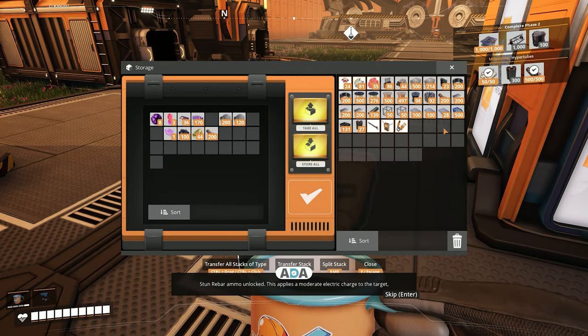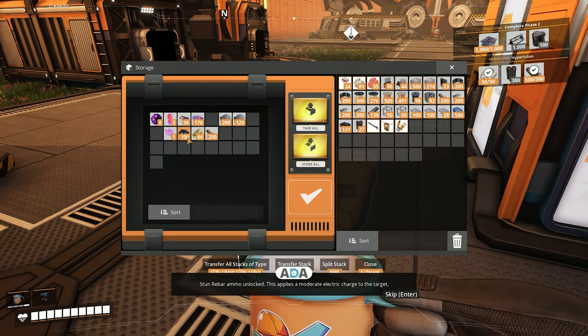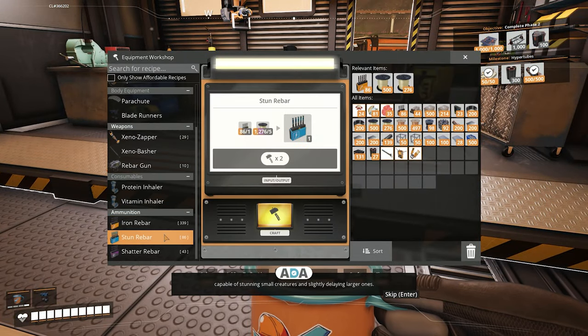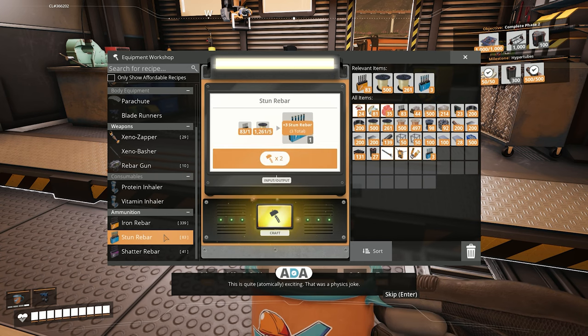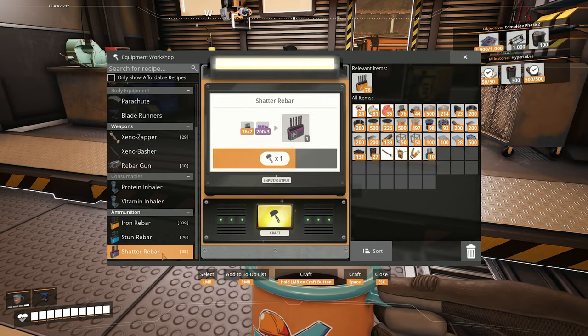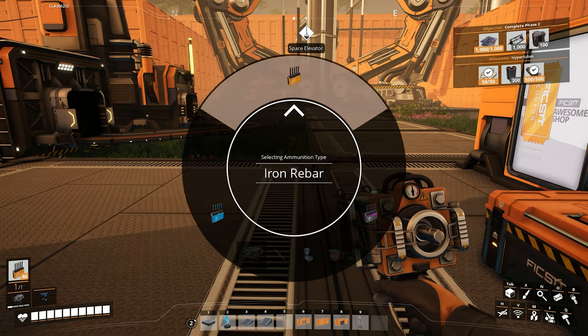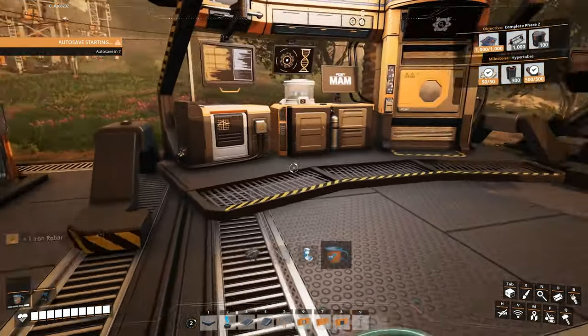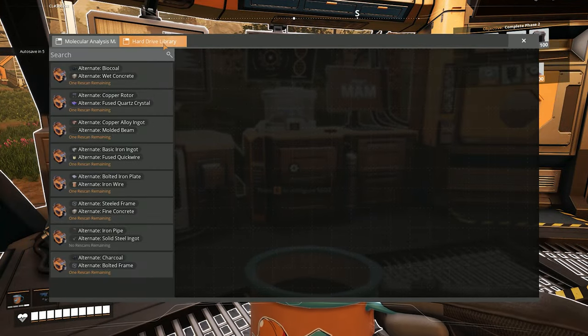Stun rebar ammo unlocked. This applies a moderate electric charge to the target, capable of stunning small creatures and moderately delaying larger ones. This is quite atomically exciting — that was a physics joke. So now if we hold R, we can actually change out what ammo type we're using, so that'll be nice.